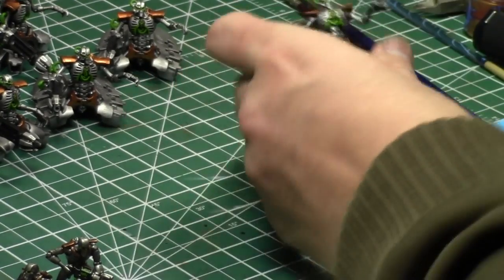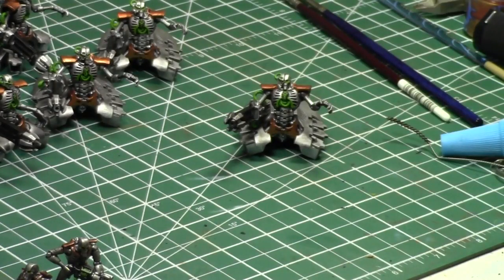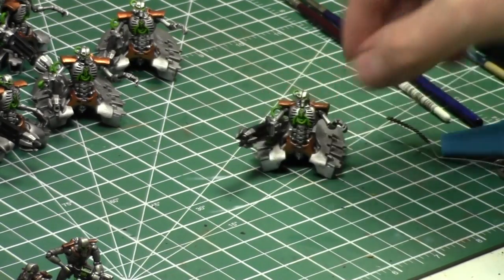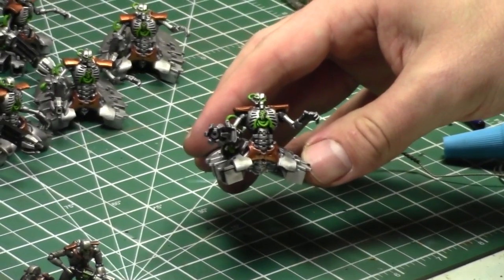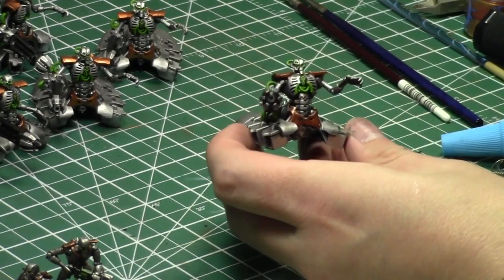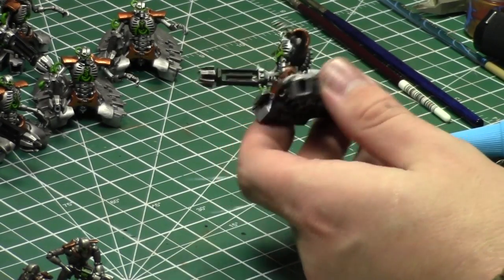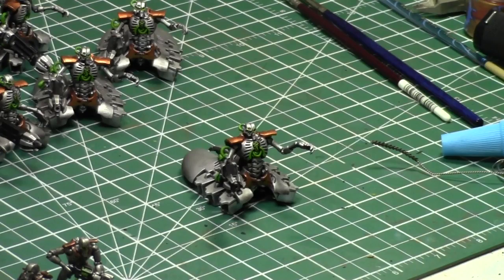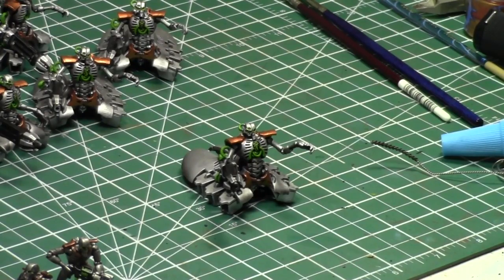I forgot to highlight his symbol — let's do that. These guys are pretty much done. They have glow, they have the glow factor — I think that's good. Definitely three-color minimum — actually: black, metallic silver, gold, green — four colors. Look at that! I just painted four destroyers in a one-hour video. I am happy with these results.